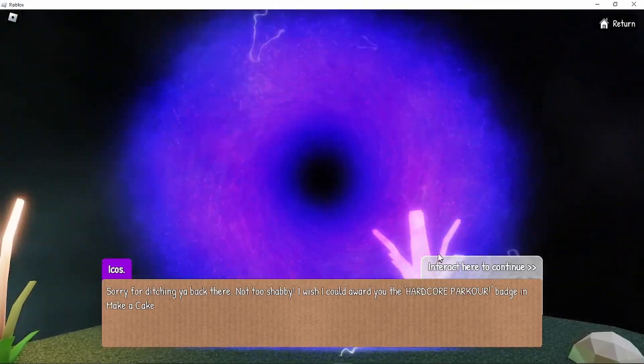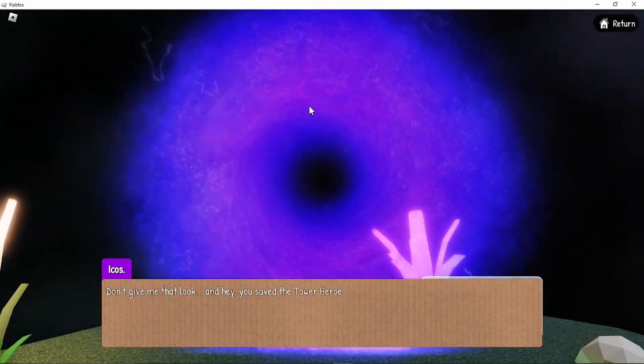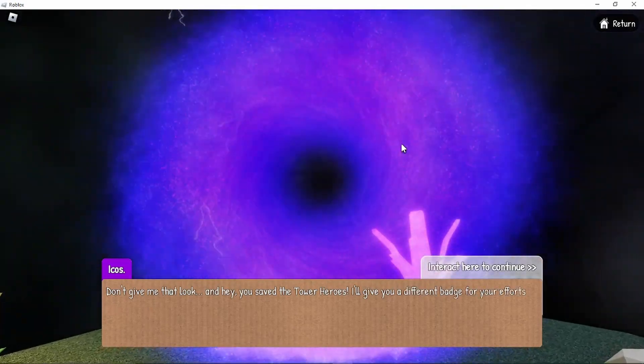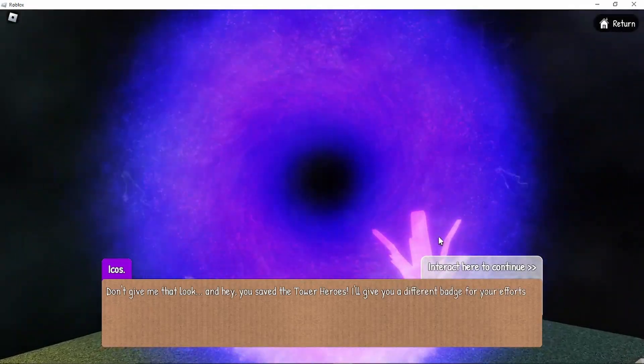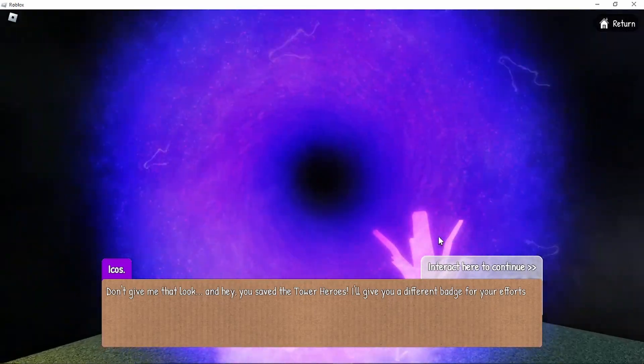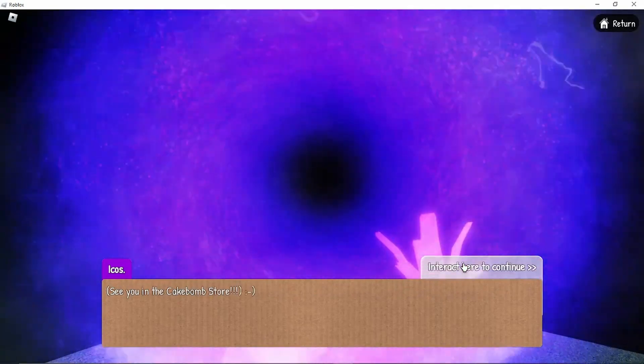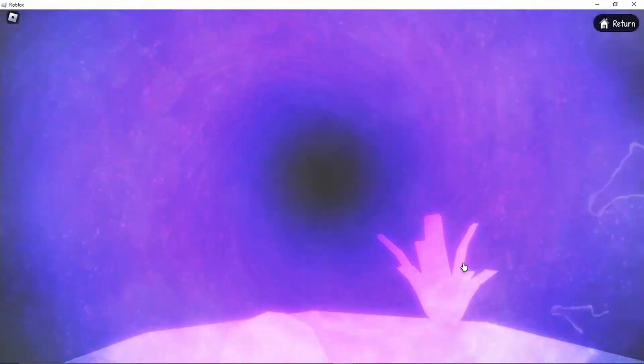Hardcore Powercore badge, and Make a Cake — I already did that. Don't give me that look. I didn't even read the first one. Don't give me that look. Hey, you saved the Tower Heroes — I'll give you a different badge for your efforts. Congrats. Time to go back. See you in the cake bomb store. Smiley face.